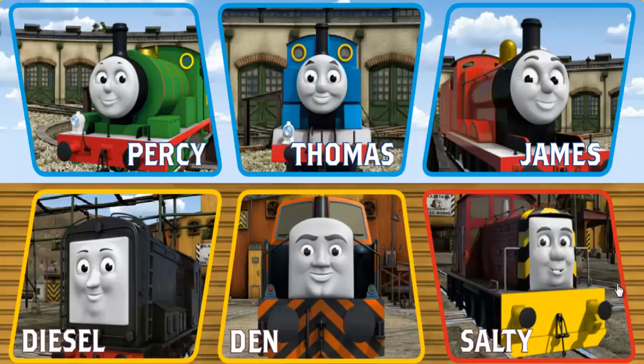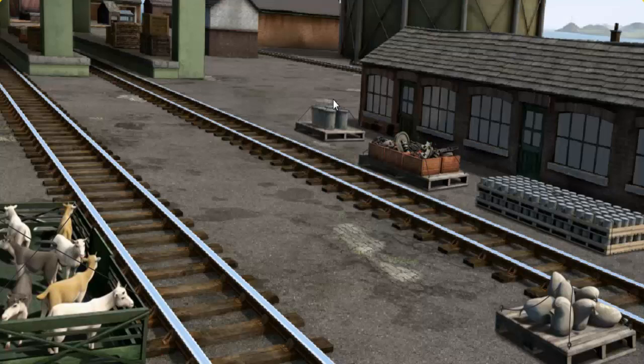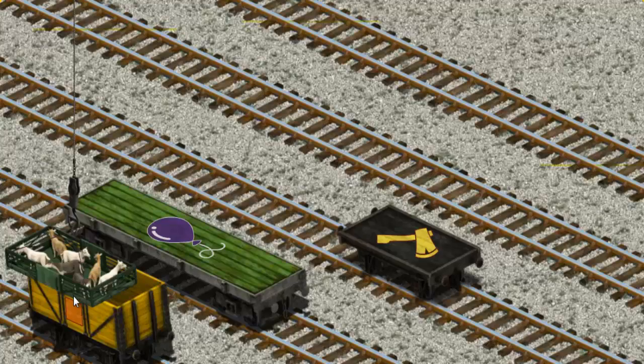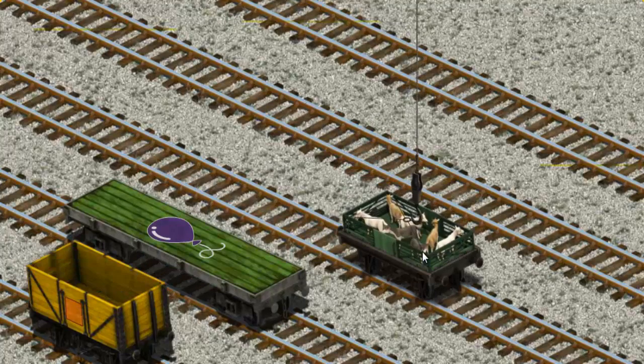It's a busy day at Brendam Docks. Thomas and his friends have many deliveries to make. Thomas must deliver the goats to Farmer McCall's farm. Help Cranky find the goats. There you go. Let's lift and load. Now the cargo must be loaded. Show Cranky where the black flatbed with the picture of an animal is. That's it!